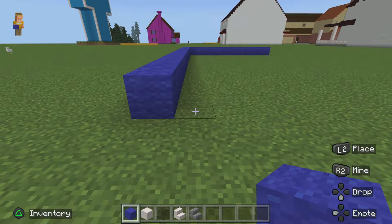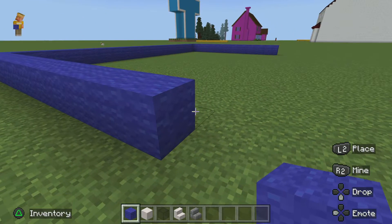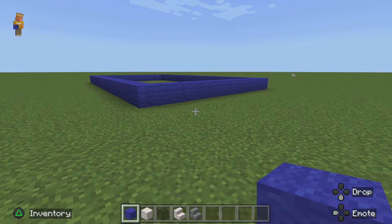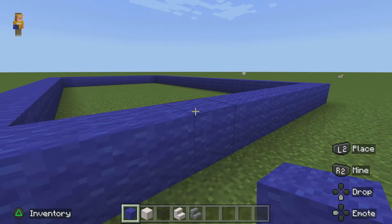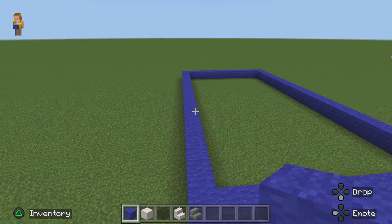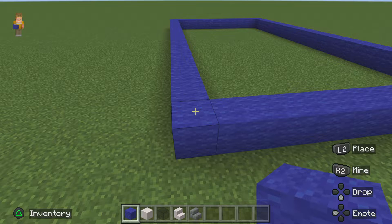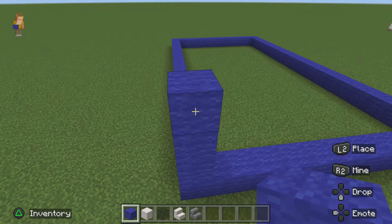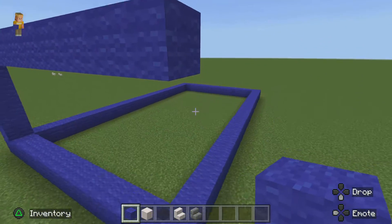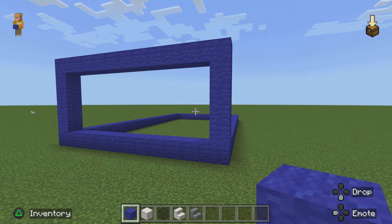Now go out by 11 — 1, 2, 3, 4, 5, 6, 7, 8, 9, 10, 11. This is the same part we were doing before on part one. Go up by five, so six in total, then extend it all the way and connect it. This is the same part we're doing on part one.